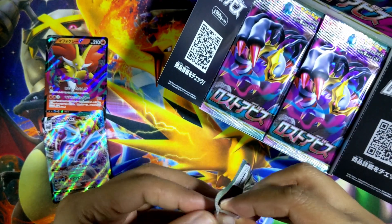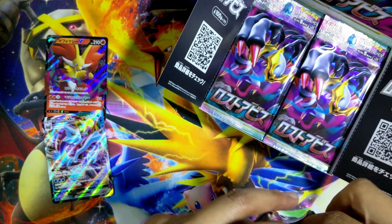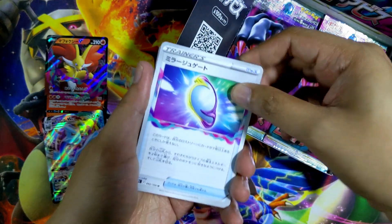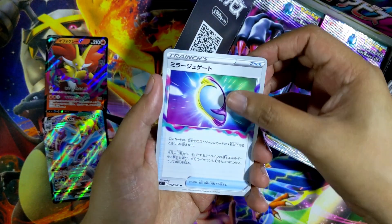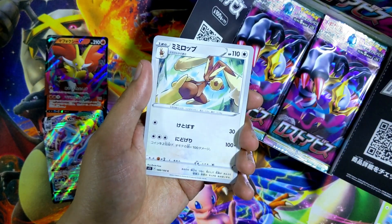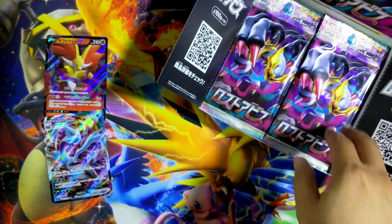On to the next one. So far we've gotten two hits: the Delphox V — I think there should be a full art version of it as well — and the Kyurem VMAX, super nice. Next pack: I remember this being a very playable card but forgot the name. We have a Fungus, Finian, a Lopunny. And the last card is Horsea. No rare in that pack again, but it's fine.